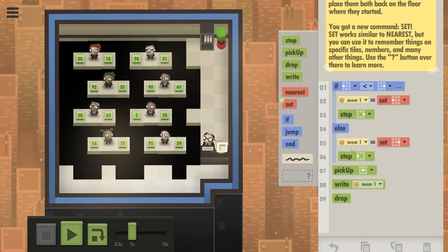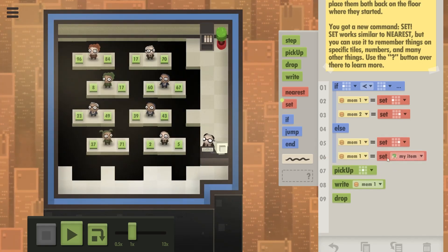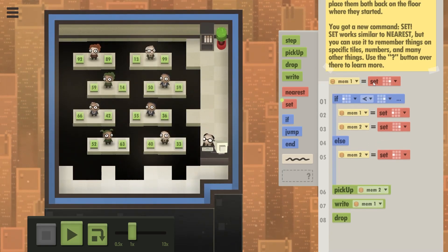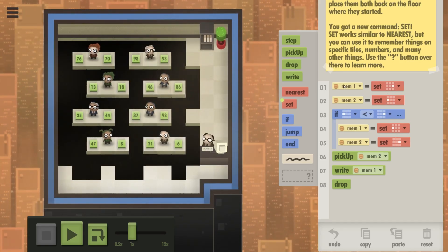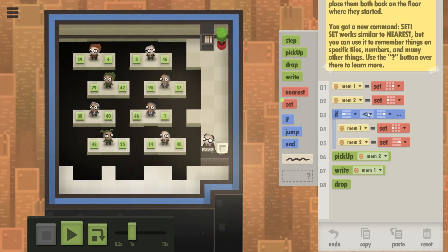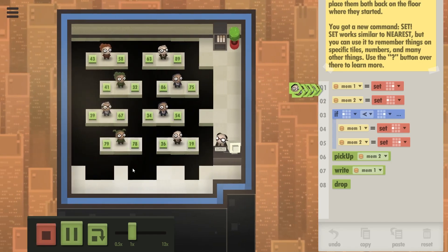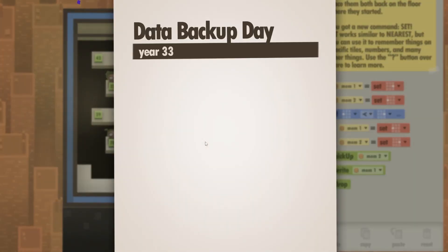What if we initialize it? Remove the else branch and say: initialize the values so that the right side is the smaller number — remember it, you'll write it later — and the left side is the larger data cube, you'll pick it up later. Now, if that's not the case and it's the other way around, set it the other way around. Then you have the right things in memory one and two, and you can write it and drop it. Let's see — it has to work. Come on. Yes! It worked! Nicely done.